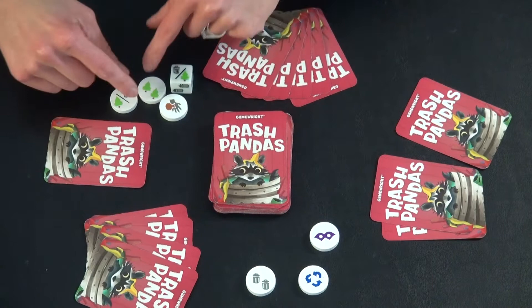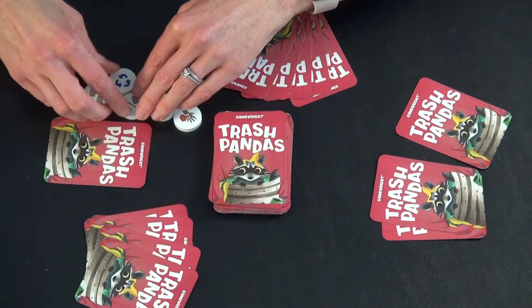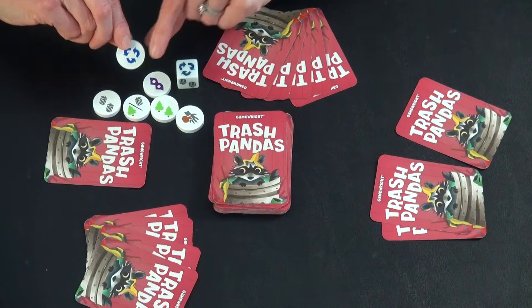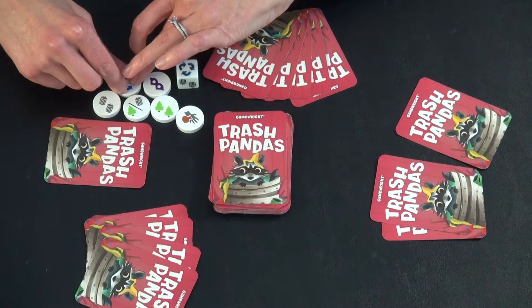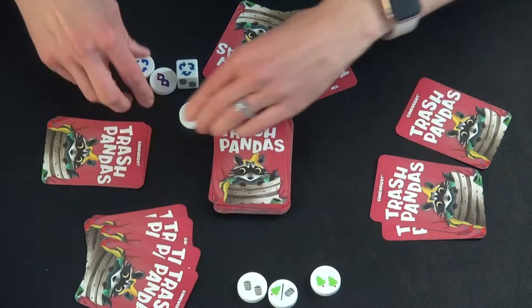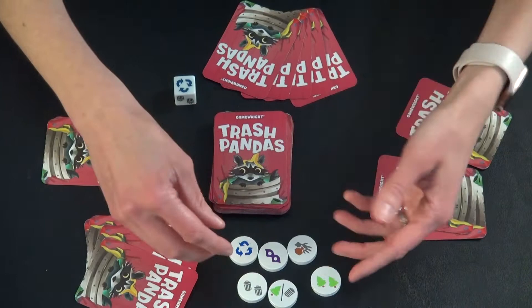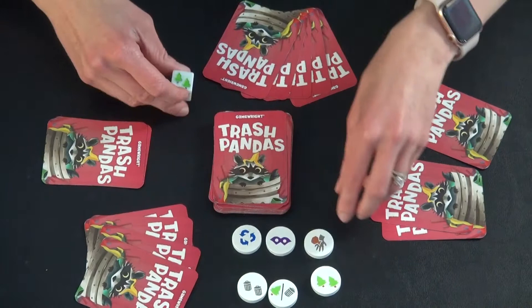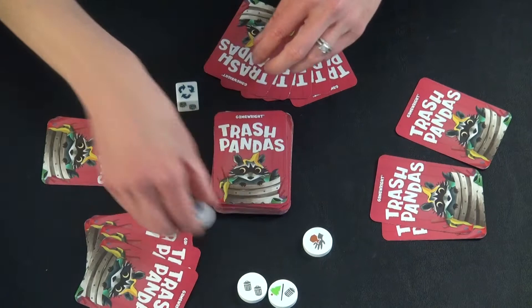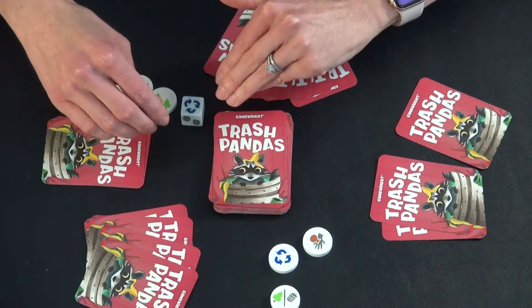If you're very lucky and get all of the tokens, the recycle token doesn't do any good since there's nothing to trade it with, so it doesn't do anything that round. As part of your turn, you first resolve all of your tokens, then put them all back and roll the die again — you can get up to three additional tokens, which is the cap. So if you rolled again and got two or three more tokens, you'd resolve those actions and then your turn would be over and play would proceed to the next player.